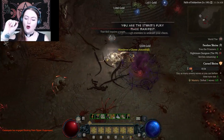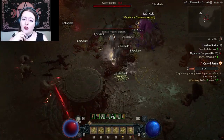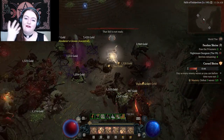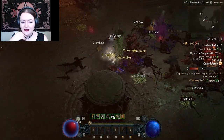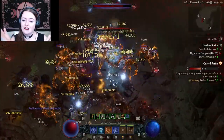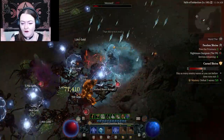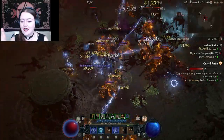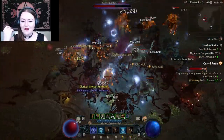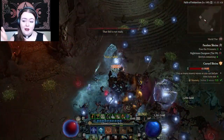Do I touch this shrine? I do! And it's cursed - of course it is! At least I got a little bit of Conduit. I'm so gonna die here, I can just feel it in my bones. The balance of probability tells me yeah, I'd die. Why do I keep touching the shrines when I know that nine times out of ten the bloody things will be cursed?